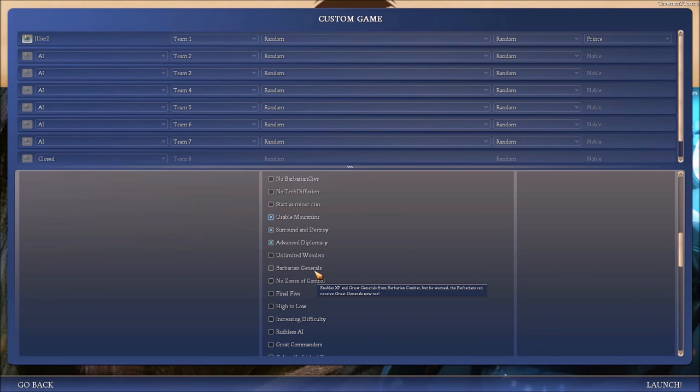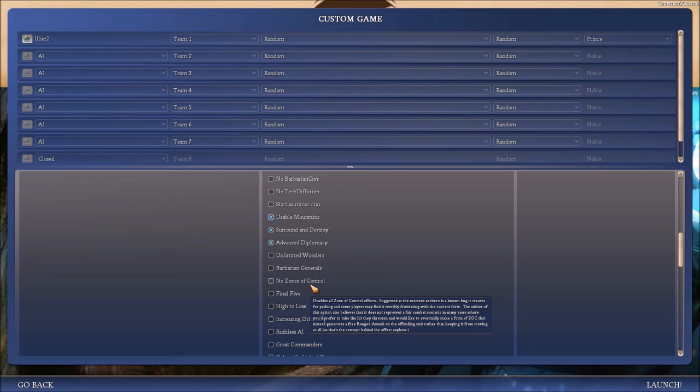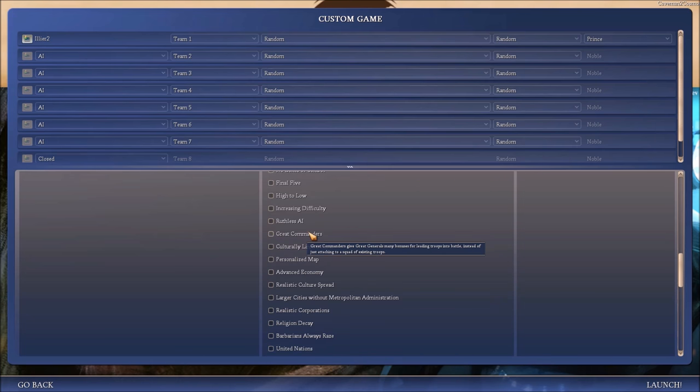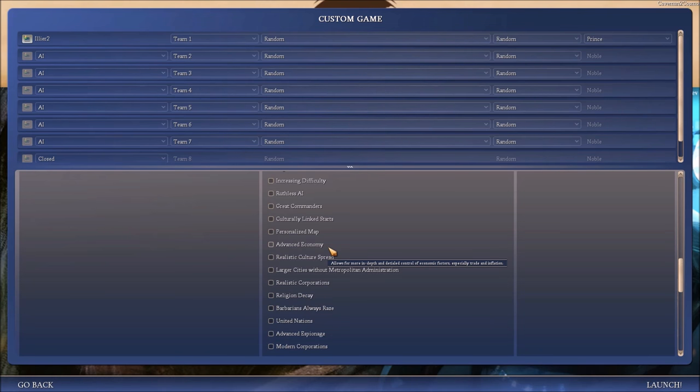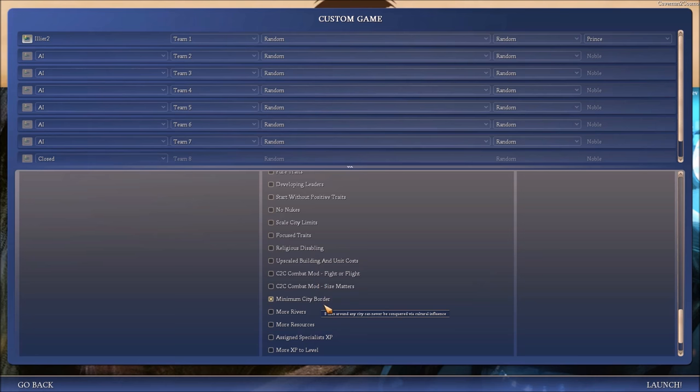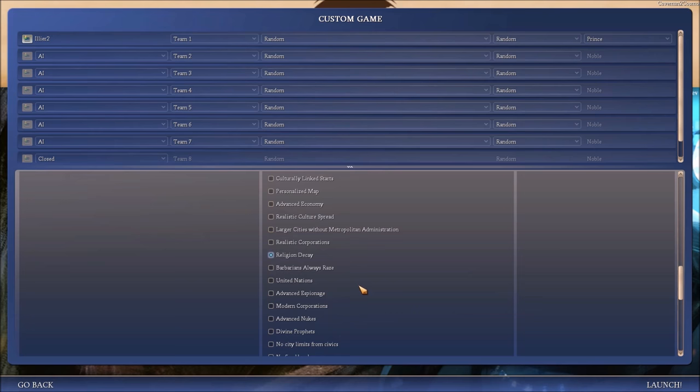Barbarian generals — barbarians can receive great generals now. Oh, cool. No zones of control — no. Final five — no. Ruthless AI. Great commanders. Advanced economy — allowing for more in-depth and detailed control of economic factors, especially trade. No. Religion decay — cities with many religions may have less popular ones. Actually, I like that. Barbarians always raze — it doesn't make sense. Minimum city borders — eight tiles around a city can never be conquered by culture. I kind of like that.